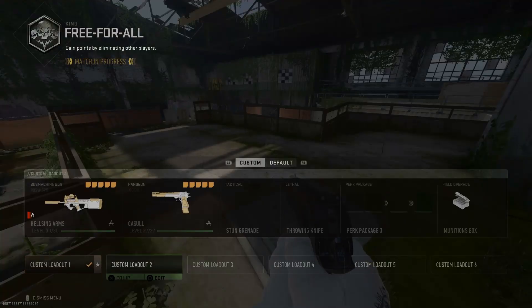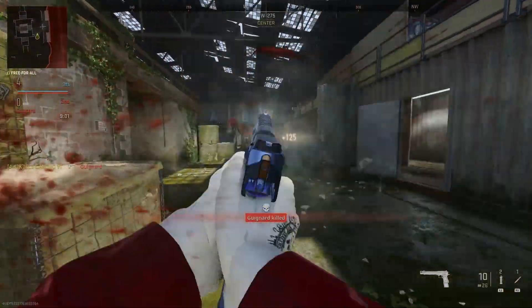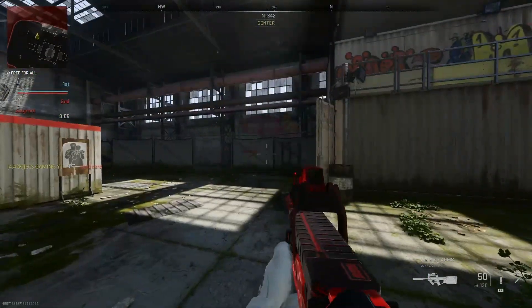Here's a look at the desert eagle right here in game. We're gonna take a look at the death effect — same death effect, with a little smoke as well. Really cool overall — I like it a lot.